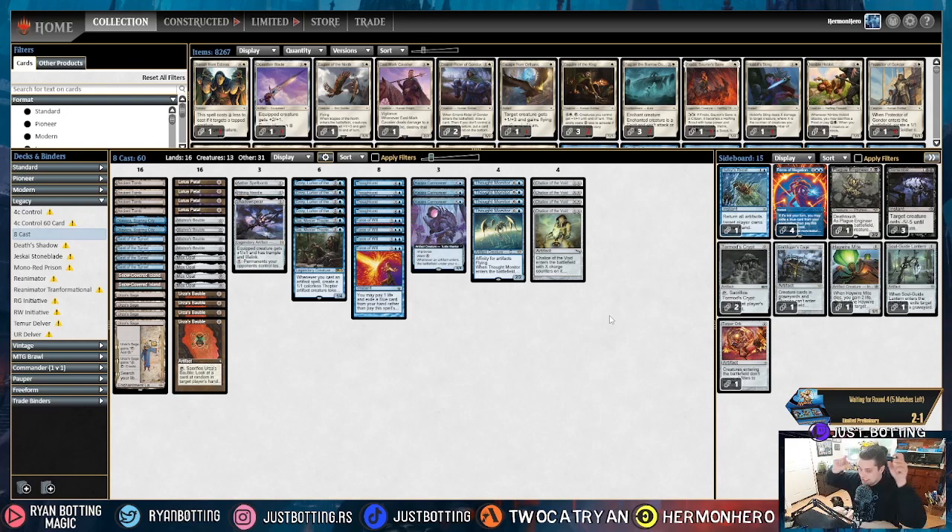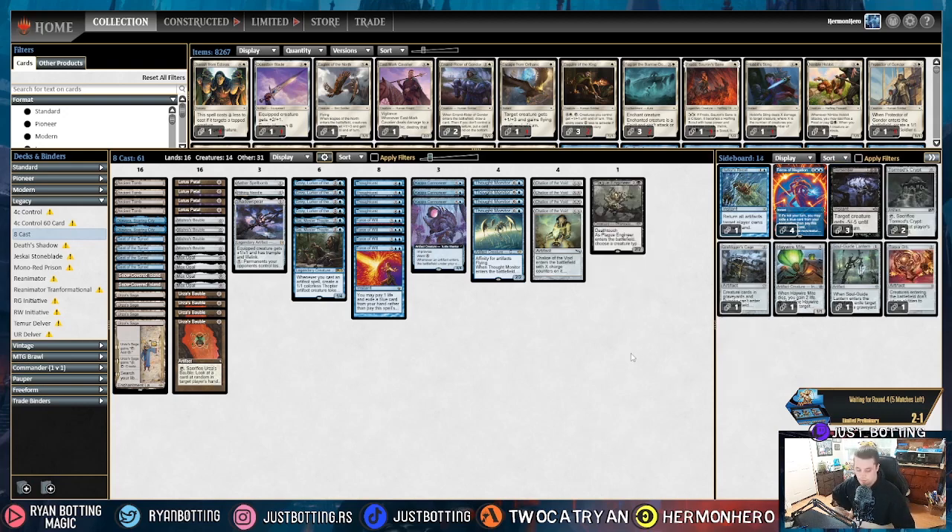The first and 10th most popular decks in Legacy are Izzet Delver and Temur Delver, respectively. You sideboard against both of them the same way. We're bringing in Plague Engineer — it's really good against Delver of Secrets, really good against DRC. It's kind of a must-answer, and it neutralizes two of their threats. Some Temur lists are still playing DRC as well. Playing something like Plague Engineer allows us to neutralize threats; it's a must-answer, and having must-answers in a deck full of must-answers is very, very strong.